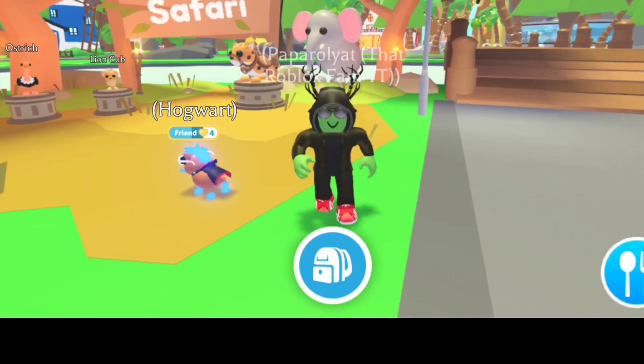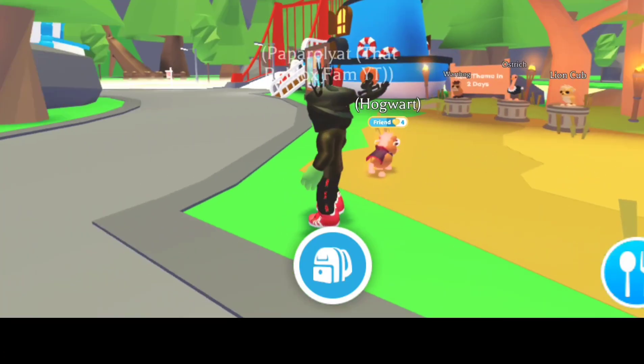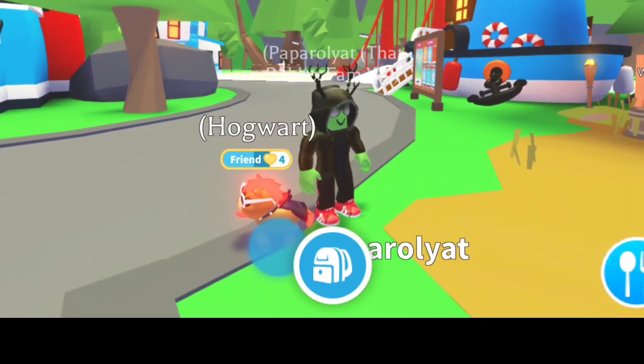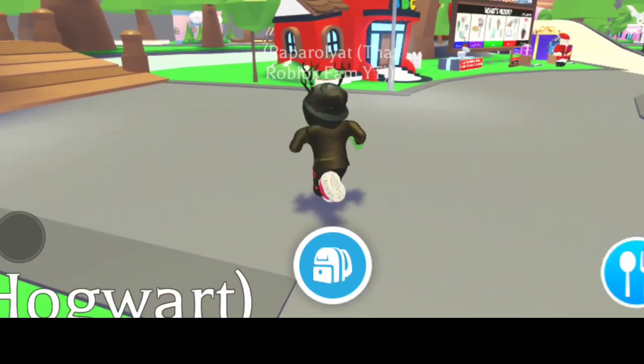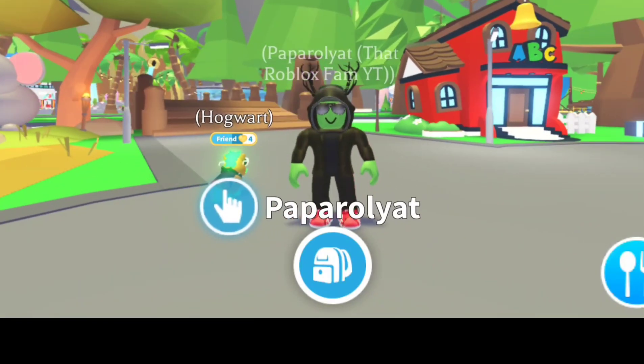There is also a delete furniture feature coming, if you want to delete all the furniture in your house at once. Also, there will be somewhere you can collect water from the hospital and presumably the school as well, from the little water fountain — which I always wondered why we couldn't get water from there.